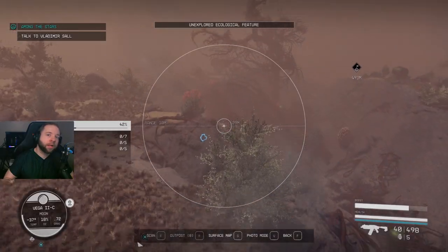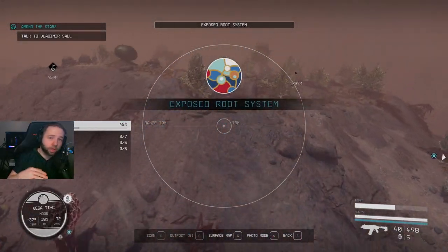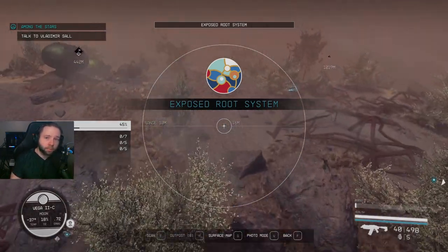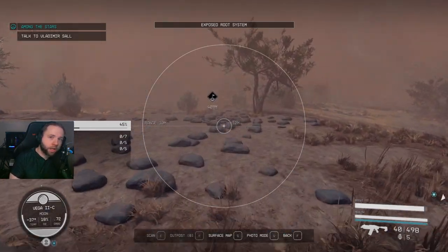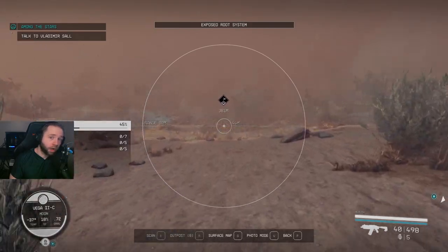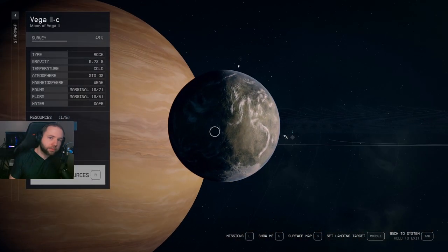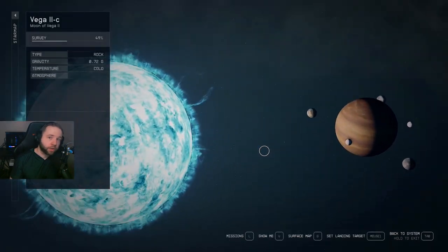Most of the time I would land on a planet or moon and just walk around trying to run to POIs that pop up around me, but that became a hassle. So I looked for alternative ways — one way that's way better is to go to the planet's map, select where you want to land, and fast travel to it if you're not encumbered.